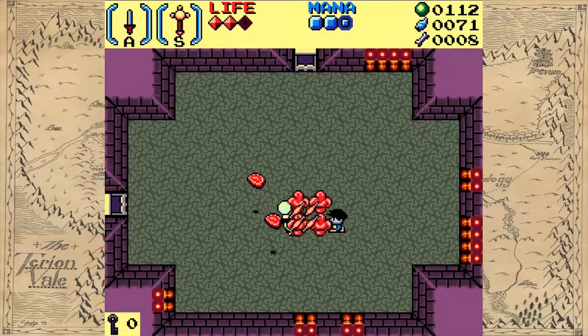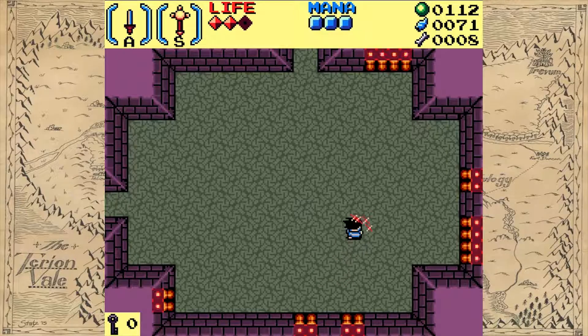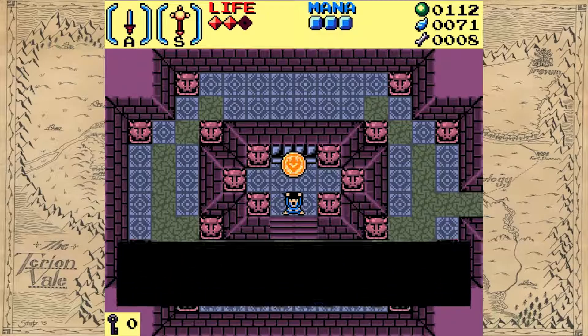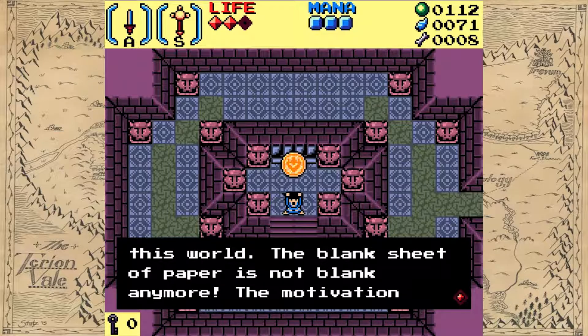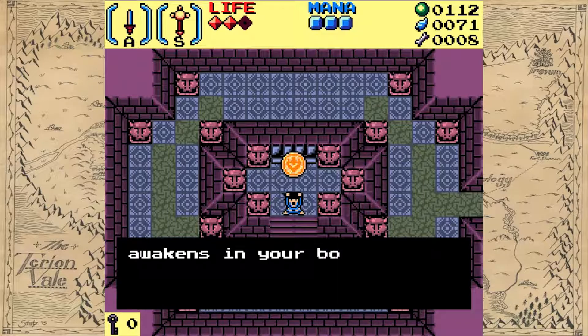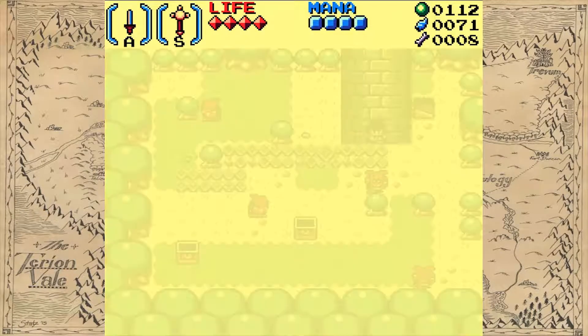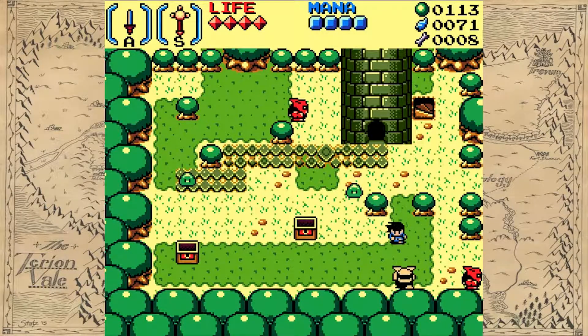Let's go fight our first boss. That was easy! I'm grabbing meat and wood — I don't know what the hell that was all about. I obtained the Relic of Departure! It contains the power of all the origins of this world. Your life and mana increase by one unit. And I am classically teleported out of the dungeon with a new toy. Excellent.